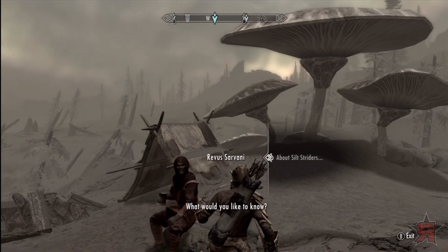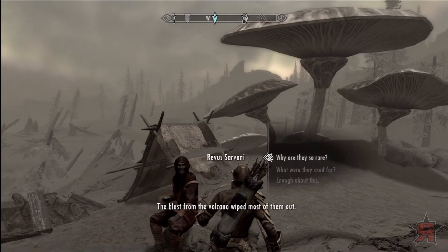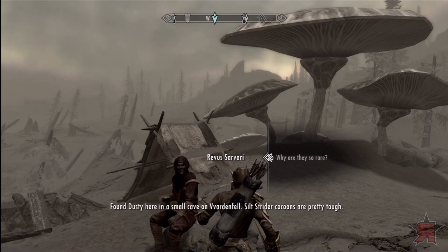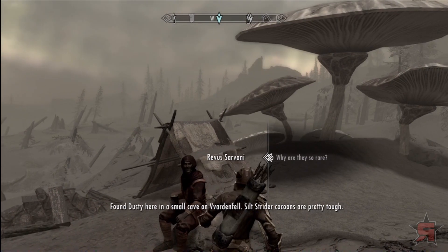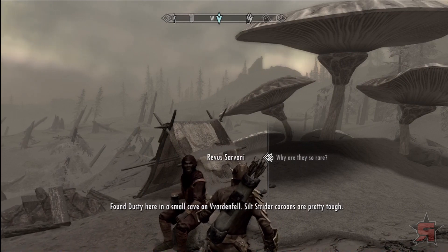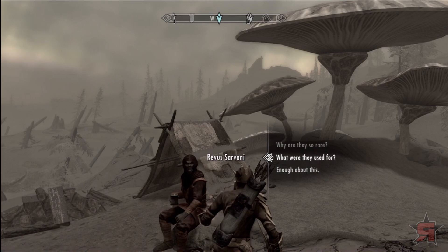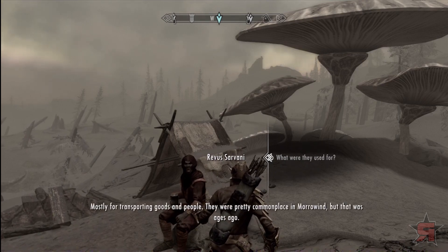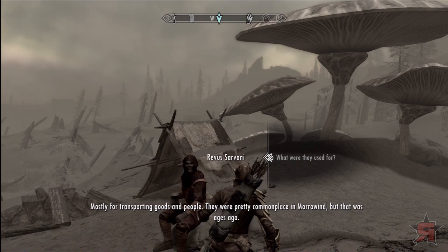What would you like to know? The blasts from the volcano wiped most of them out. Found Dusty here in a small cave on Vvardenfell. Silt strider cocoons are pretty tough. Mostly used for transporting goods and people — they were pretty commonplace in Morrowind, but that was ages ago.